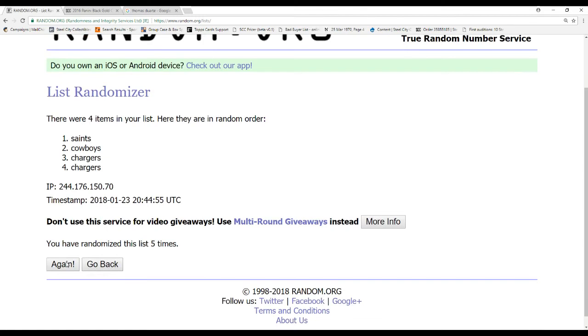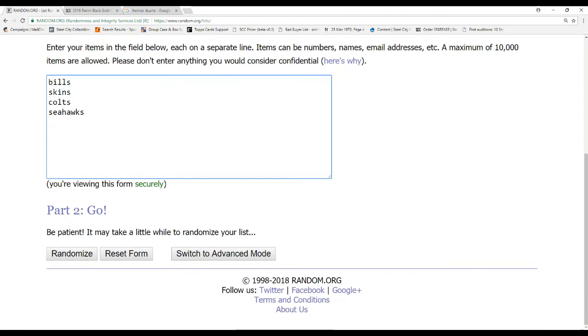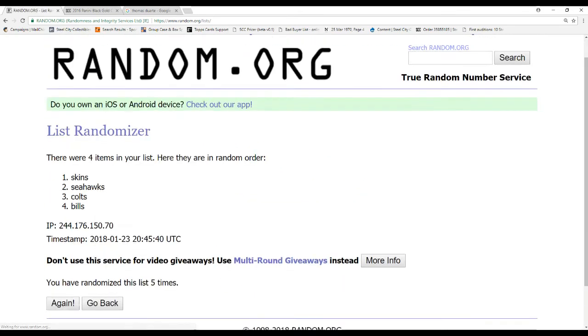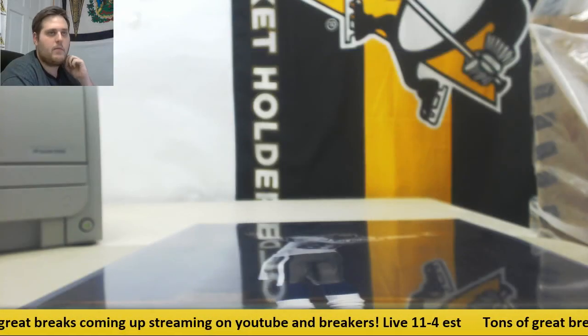And the TCU one — I don't know almost any of these. Aaron Green is the Bills, Dotson is the Skins, Listenbee is the Colts, Boykin was Seattle. Five times for the TCU — this one's out of 10, not as many quads as the last break which had like seven or eight quads. And that's going to go to the Skins — Josh Dotson. All right, thanks for the break everybody, and I will be right back. Thanks guys.